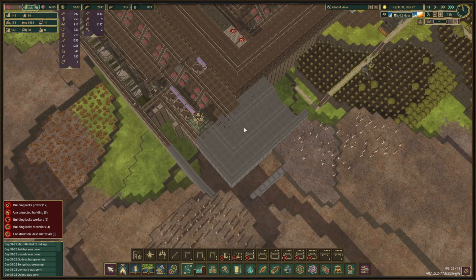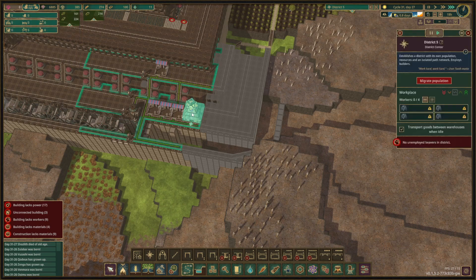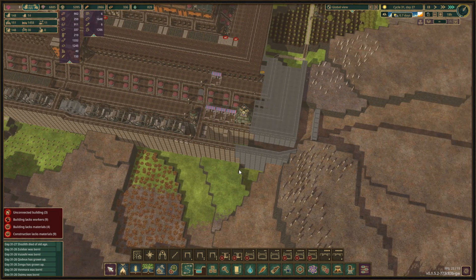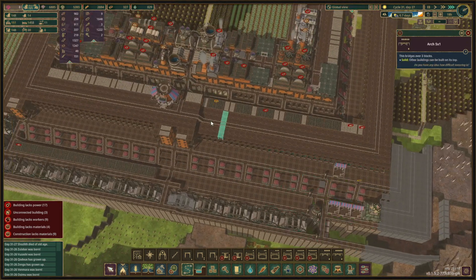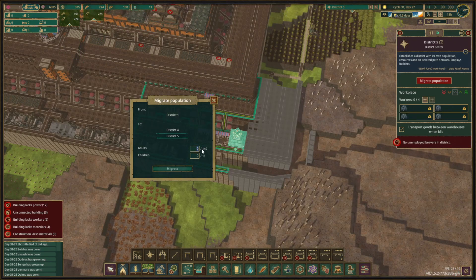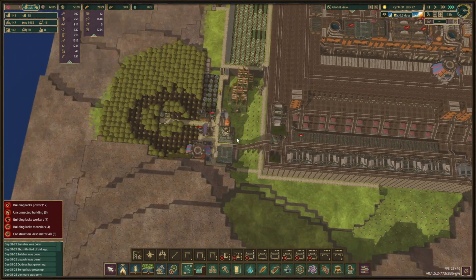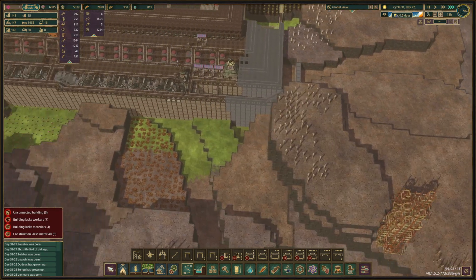We've built some of the platforms over here, but that's because this is coming from the other district still. These guys — oh, they all died! Why did they die? We have plenty of food. I think they might have already been very old people. So let's migrate five more once we get to an area where we can actually plan something. We'll make it self-sustaining.